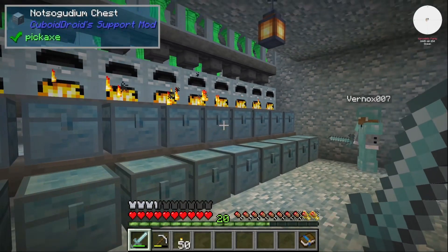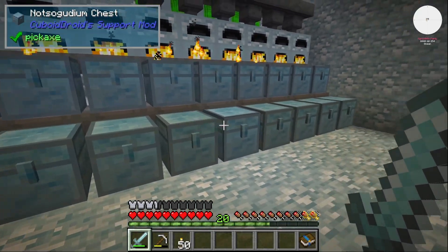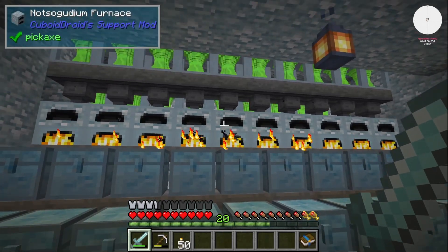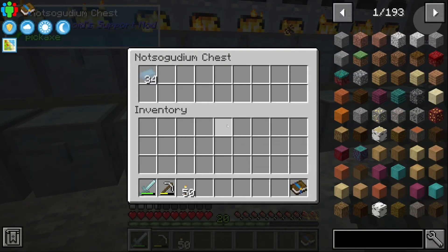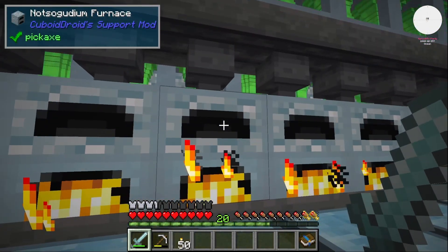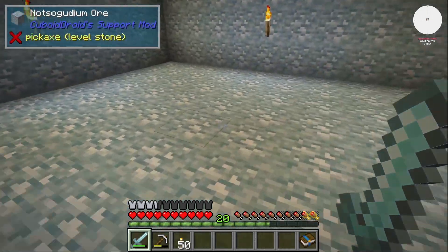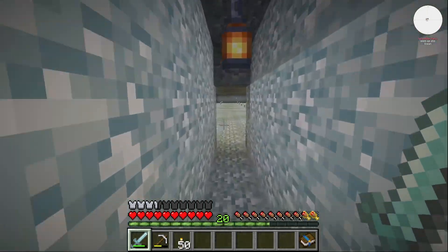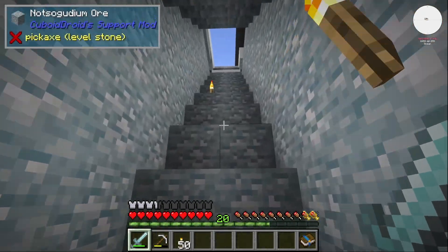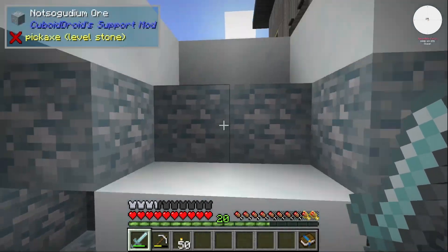Which then feed down into a line of chests, which also feed down into another line of chests just for extra storage space. Excessive is the word to use, I suppose. Not-so-goodium ingots is not going to be an issue. We just finished setting it up, so that's why there's not too much in the chests just yet.